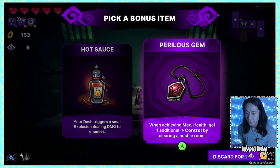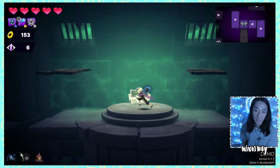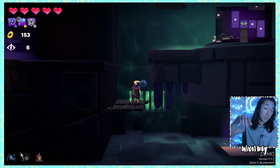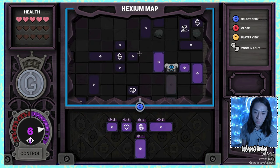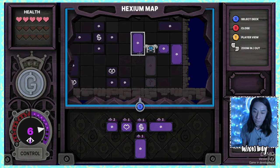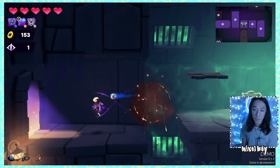Opened the chest — Hot Sauce: your dash triggers a small explosion dealing damage to enemies. We're seeing classic roguelite power-up types: your dash does X, more charges of X, empowered with Y. I'd rather have Hot Sauce than the control bonus item. Let's clear this arena room and attach another to travel toward the shop.